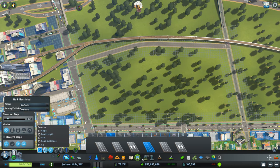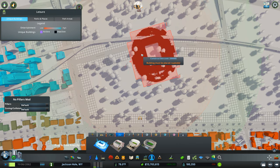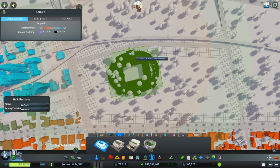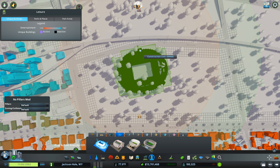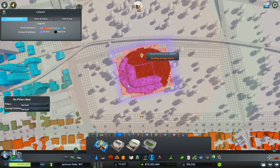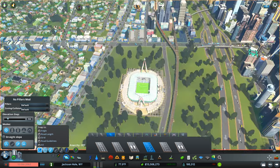Now let's go back to our stadium and see about placing it. Right there looks good — so now we've got our stadium. I'm going to pause the game since I'm not really ready for it to be active yet.